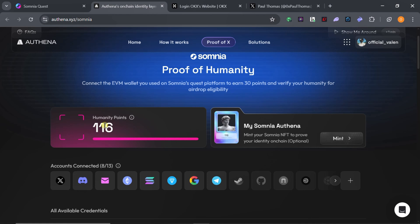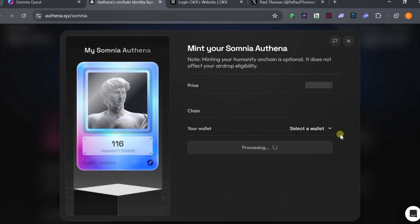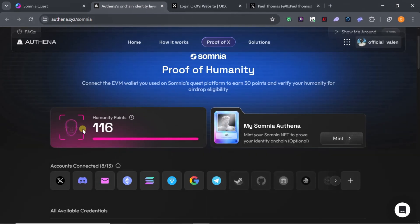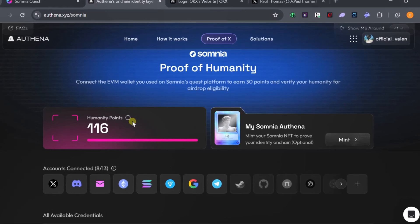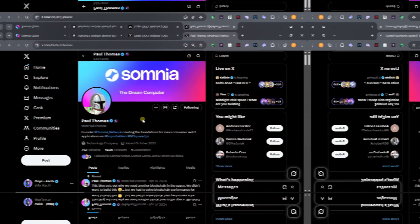Regarding the MySomnia OR10 NFT, you do not have to mint it. Minting costs three dollars on the Base network, but it is not compulsory. Getting at least 30 points is enough. Once you connect your exchange account and get 100 points, you are automatically qualified.